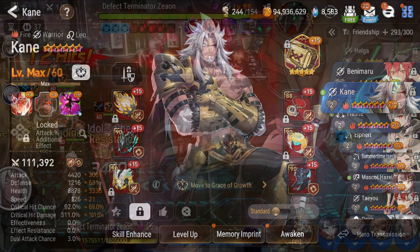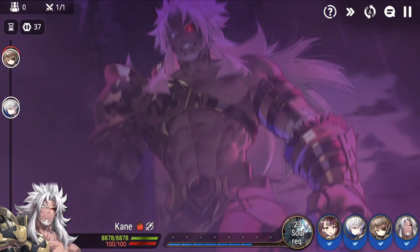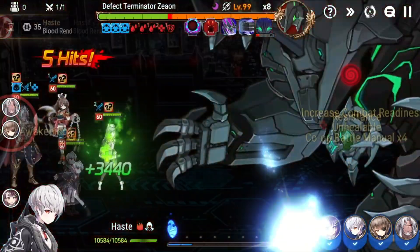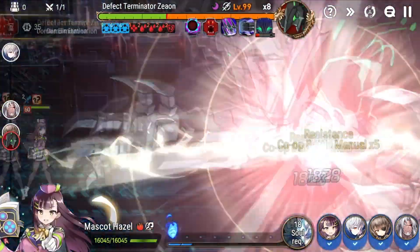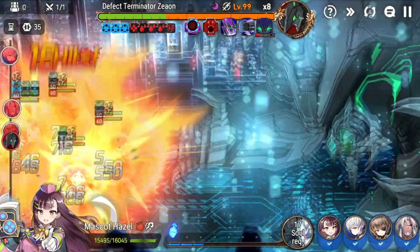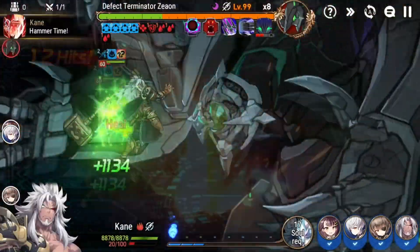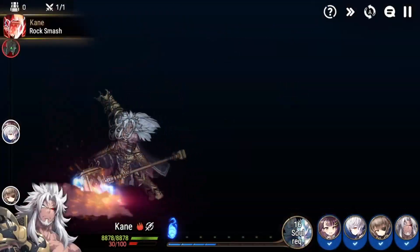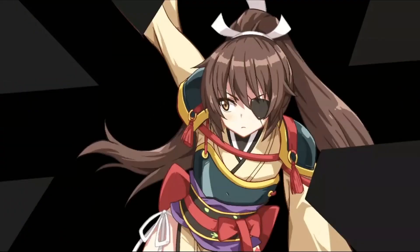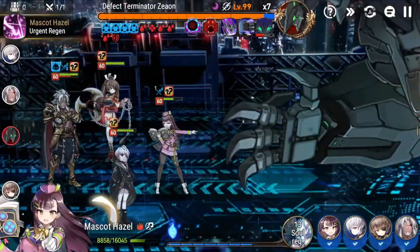I spent a ton of resources, and after testing him I have to think that a lot of you guys may not need him. Overall, Smilegate's design has a lot of things that make him feel bad. Don't get me wrong — he did improve my early Rift team, and for that, plus the fact that he looks great and his animations are awesome, I'm glad I used him. But a lot of y'all that don't have as many resources as I do should probably skip.